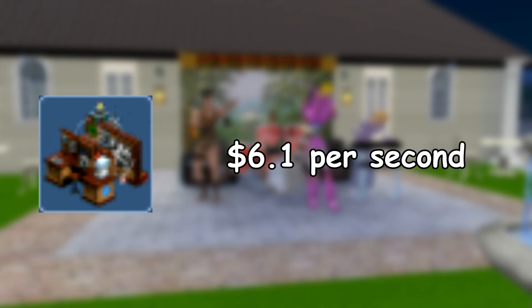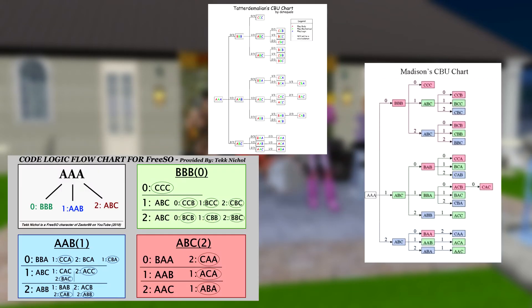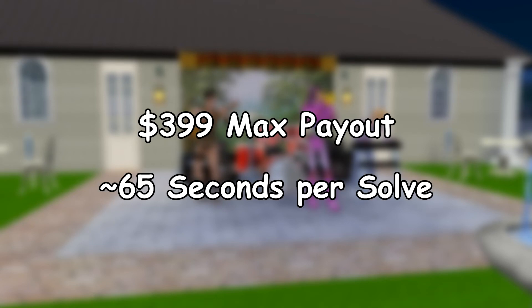The code machine is the next highest entry, with 6.1 simoleons per second. This is by far the easiest of the GMOs, and is the only one requiring only three sims instead of four. Participants must find the right three-letter code using the clues given by the machine for each guess. There are plenty of charts that make solving super easy as well. The pay rate was calculated from both my past earnings, and by dividing the max payout by the average solve time.